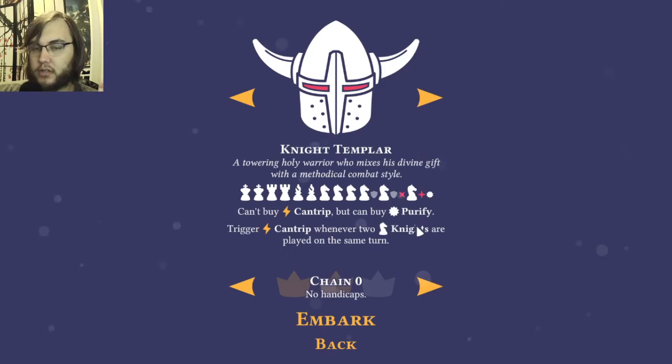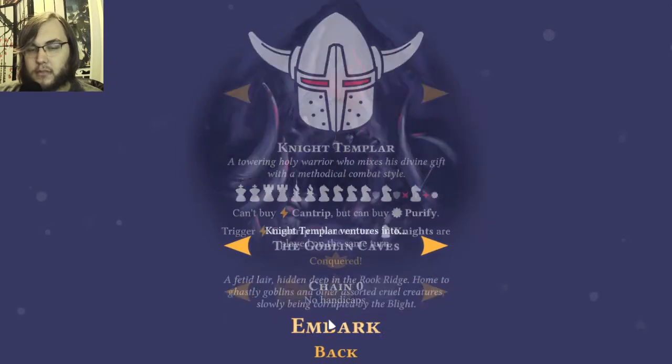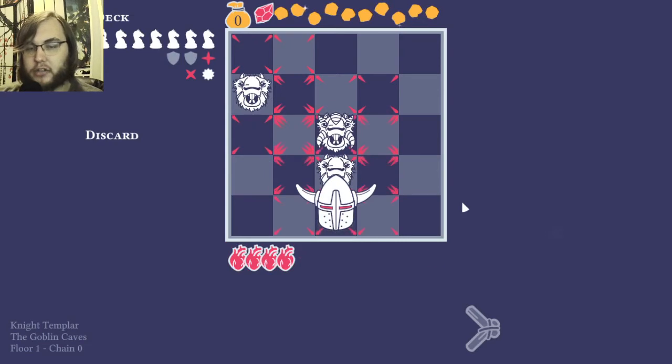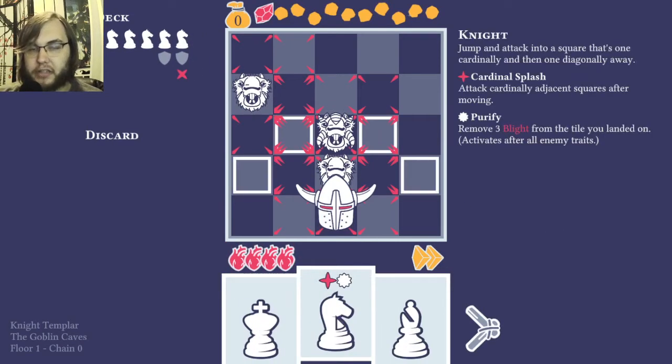No cantrips — you can get Purify. Cantrip triggers when you have two knights that go on a turn. You have no pawns — you only have knights. So you can see: King-King, Rook-Rook, Bishop-Bishop, all knights. We lose out on a Queen, which is the best chess piece normally, and get an extra King, which is kind of a crappy chess piece — it can only move one square but it can move in any direction. I'll go into the Goblin Caves again and show off the other ones with another character, since I'm not confident in my abilities to play this character.